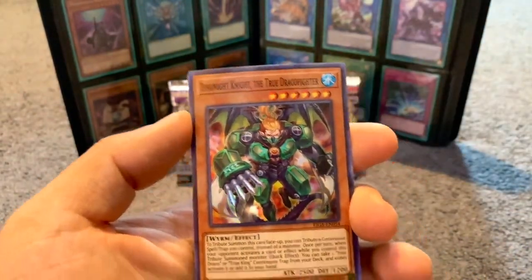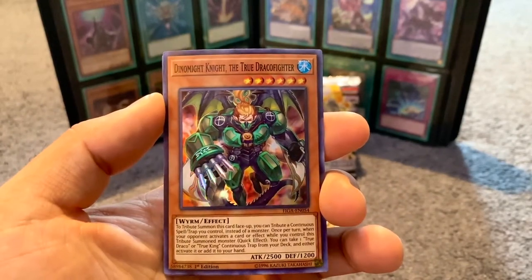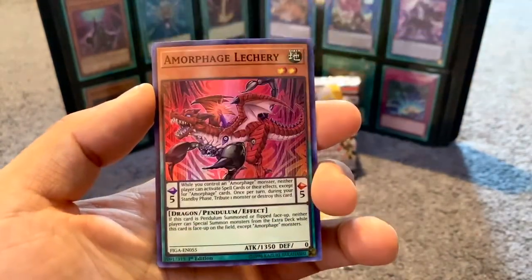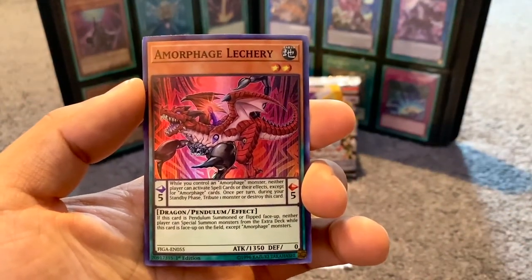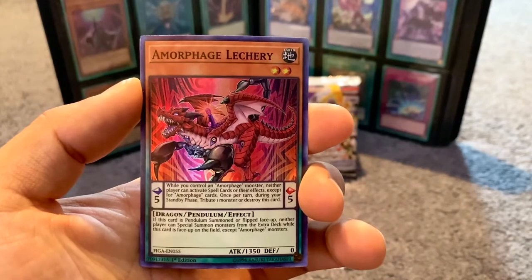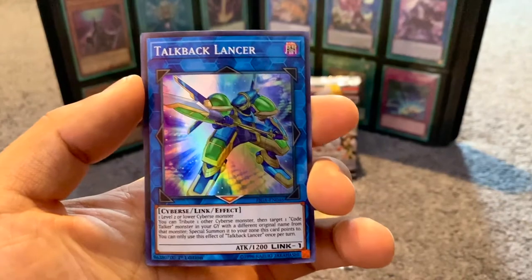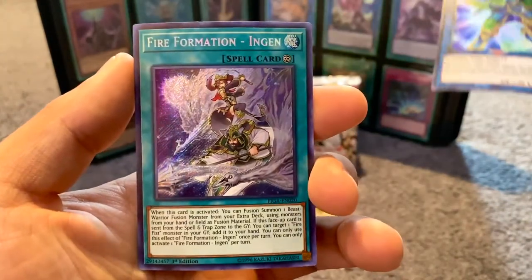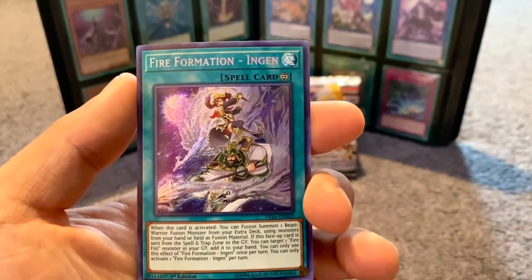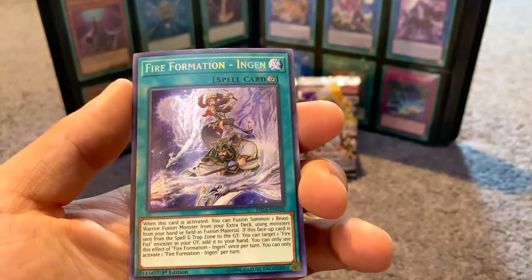First pack: we've got Dynamite Knight, True Draco Fighter — pretty cool — Armor Phage Lecturer, Top Boot Lancer — that's pretty cool — and then Fire Formation Engine, which is a nice spell card.